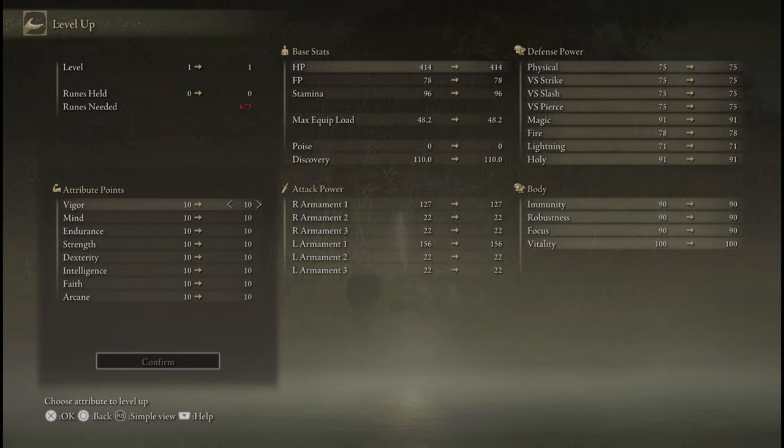For example, if you level your Vigor from 39 to 40 right before the first soft cap, you'll get 48 more health. If you level your Vigor from 60 to 61 right after the second soft cap, you get 6 health.